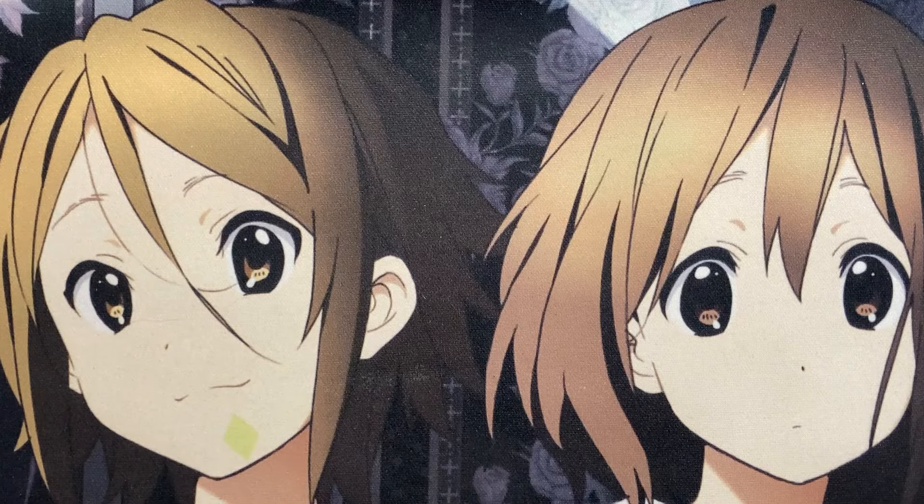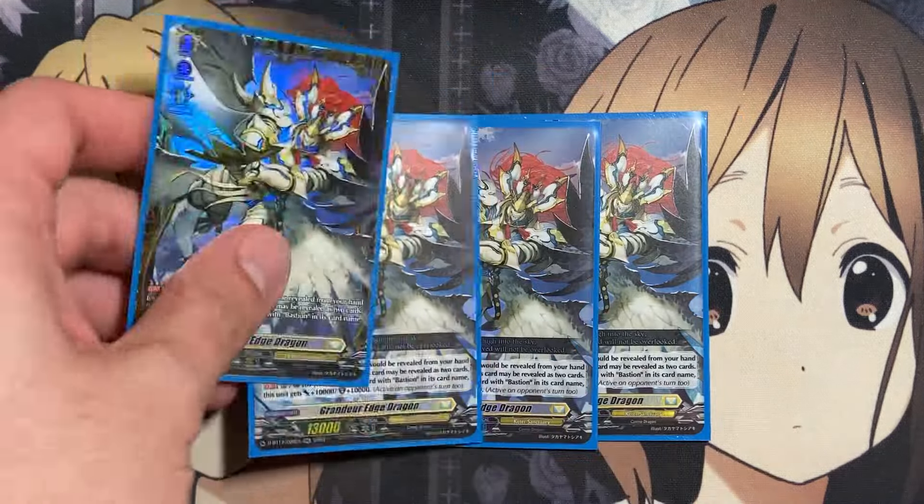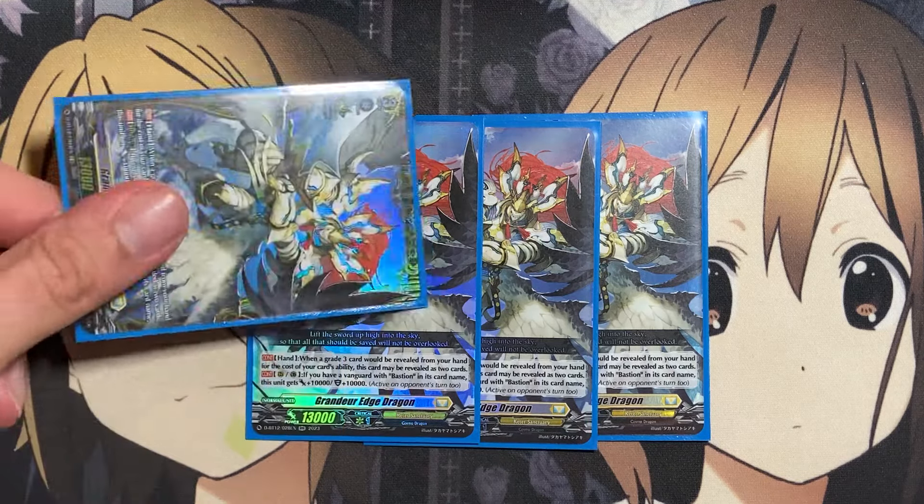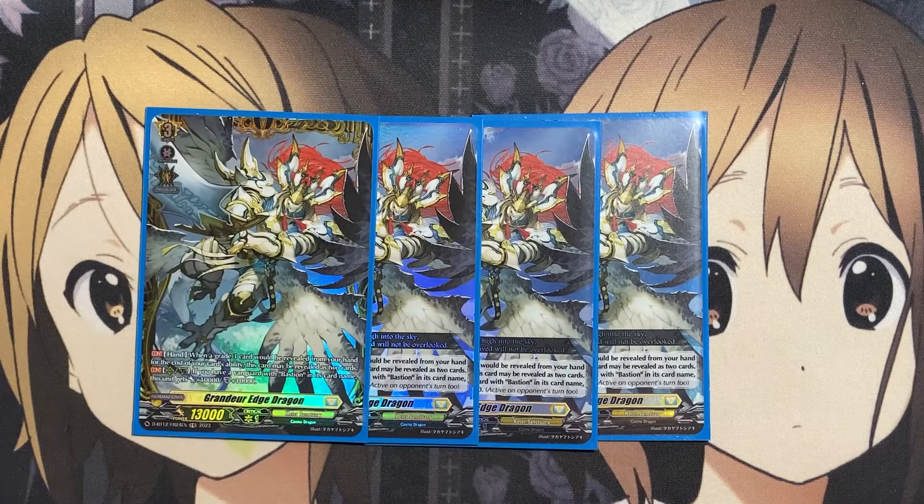For our other four-ofs, four copies of Grander Edge Dragon. When a grade three would be revealed from your hand for the cost of your card's abilities, it may be regarded as two cards. So if you have to reveal three off Bastion in the ride deck or for the grade one to two, you can reveal this card to cover for some of the others. On rear guard circle, if you have a Vanguard with Bastion, it gets plus 10,000 power and shield plus one, giving you initial pressure and additional grade threes to guard with, so you don't have to rely solely on Sentinels and your trigger lineup.